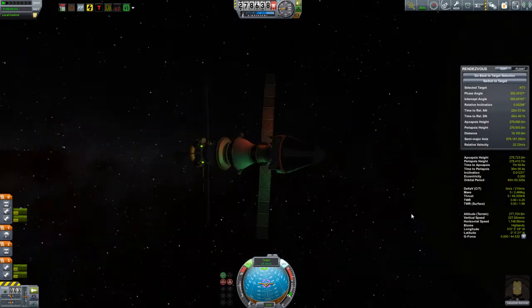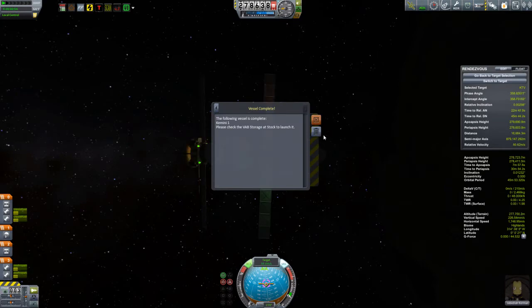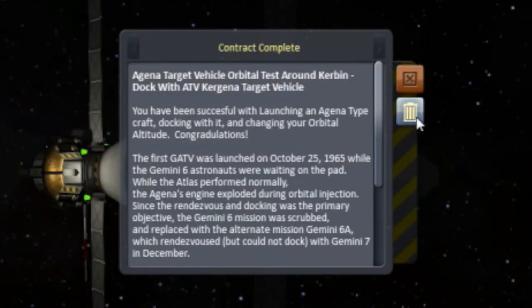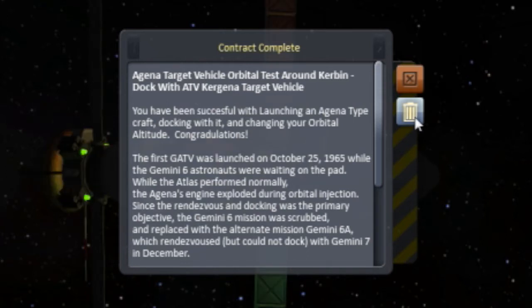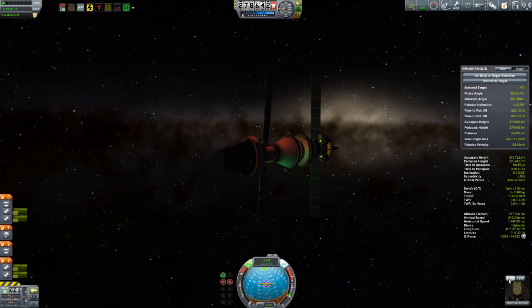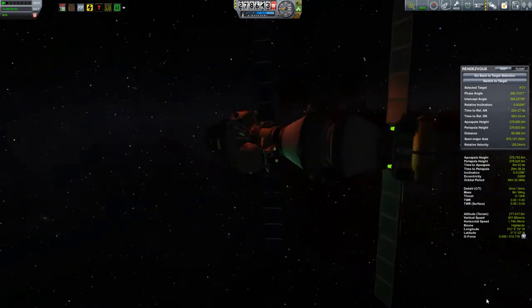I know that went pretty quickly, so I'll talk about it in more detail on a later docking in this same video. This completed the contract - the Agena target vehicle orbital test around Kerbin and dock with ATV. You've been successful with launching an Agena type craft, docking with it, and changing your orbital altitude. The first ATV was launched on December 25th, 1965 while Gemini 6 astronauts were waiting on the pad. While the Atlas performed normally, the Agena's engine exploded during orbital injection. Since rendezvous and docking was the primary objective, Gemini 6 was scrubbed and replaced with Gemini 6A, which rendezvoused but could not dock with Gemini 7. We had no trouble with exploding engines - we got our docking in successfully.